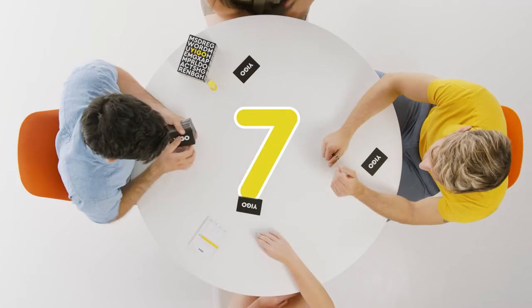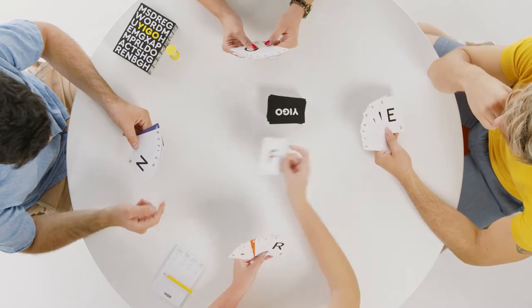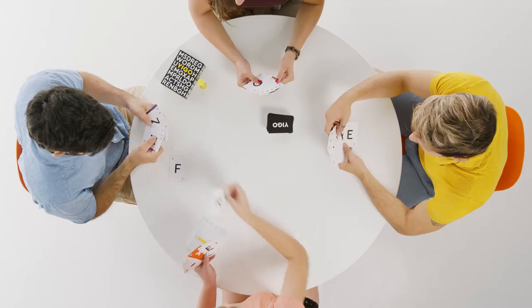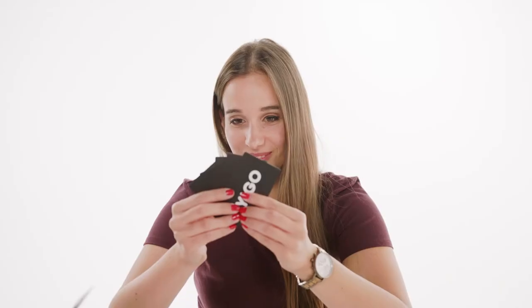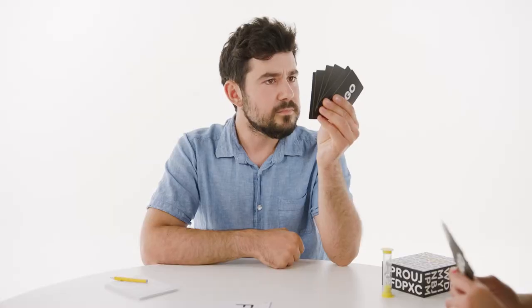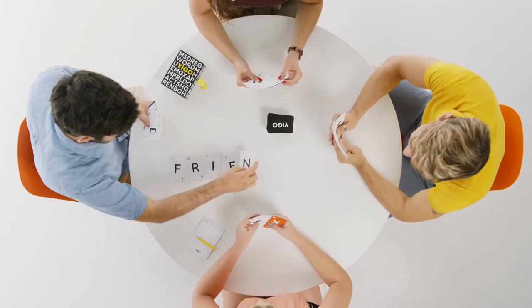Each player gets seven cards. The first player draws a card from the deck and puts it on the table. On your turn, try forming a word or part of a word with the letters you're holding. If you can't play a card, draw another one from the deck. Afterwards, it's the next player's turn.